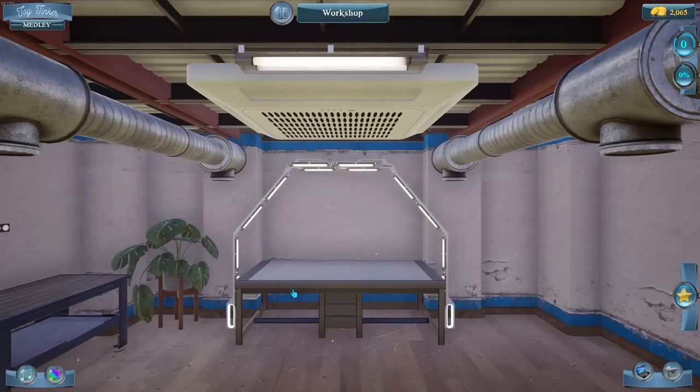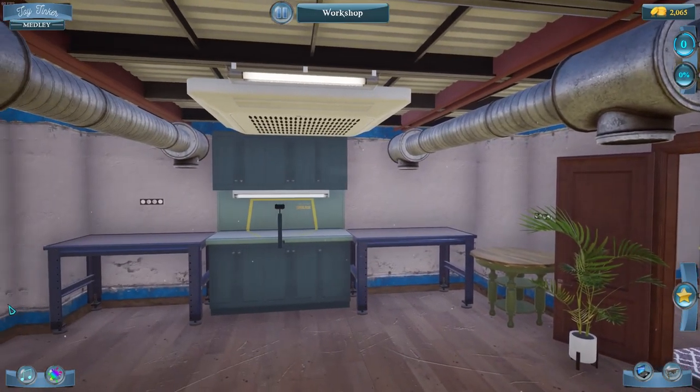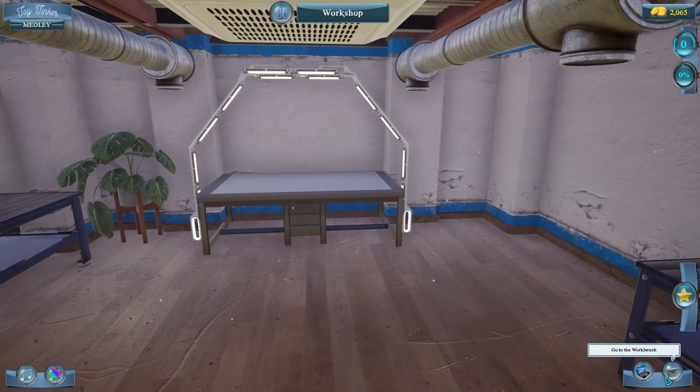Alright, here we are at our workbench. To look around, use your right mouse click or hold down your right mouse to look around. We have an office over there and some equipment back here. You cannot actually walk in this game — I'm a little surprised, because in the demo you could walk around. In this one you just point and click to get to certain tables. Down here we have our laptop, our workbench, a star rating, and money up here. This is our current level, and completion of a toy repair in progress. Here we can turn the sound on and off, and over here we can change the color of our workbench.